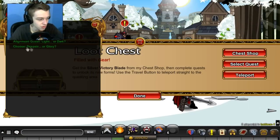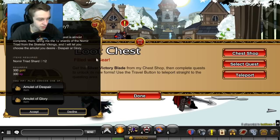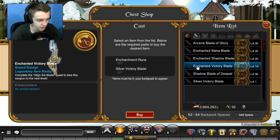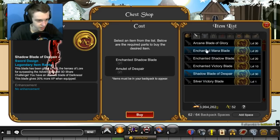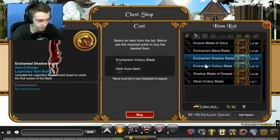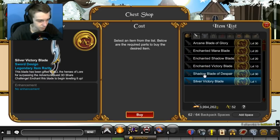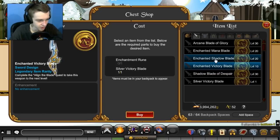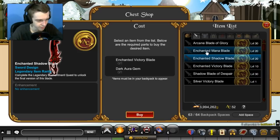What you want to do is select a quest and choose this quest first. You have to do it in order. After you complete this quest by getting the Triad Shards, you can pick the Amulet of Despair or Glory. If you see the chest shop, the Amulet of Glory will get you this, and Despair will get you the other — I think it's the same base. You can buy that for free. So the Amulet of Despair is for this, and the Amulet of Glory is for this.